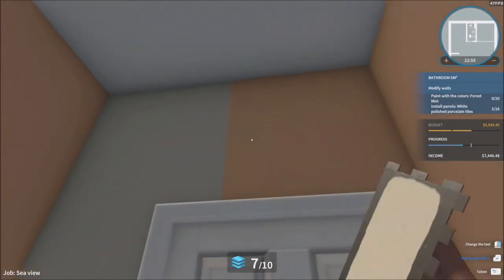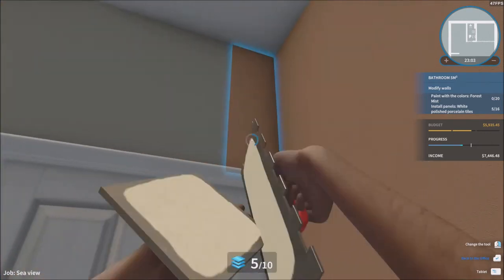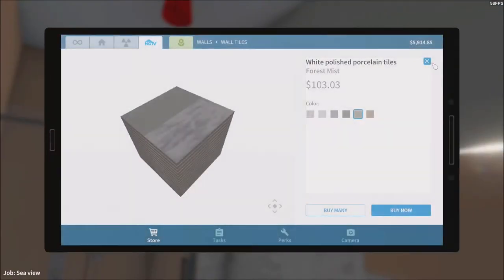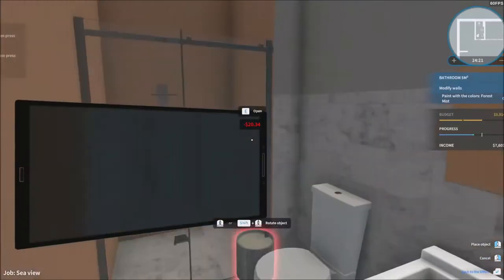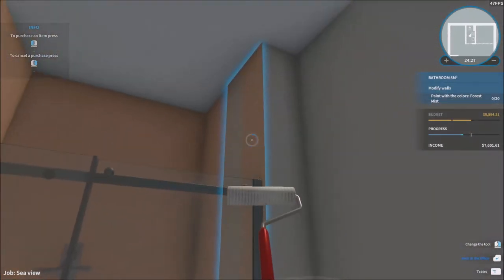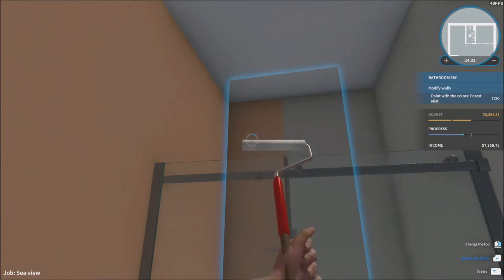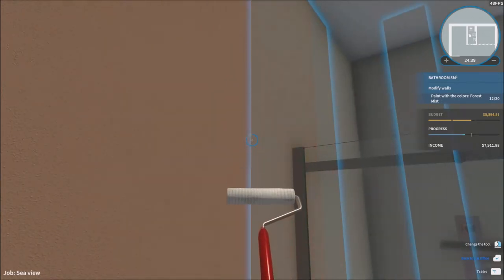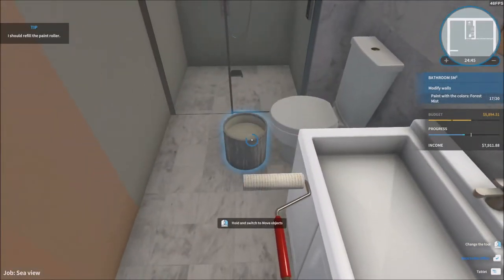I have to get rid of the old tiles every time to replace them — I'll skip through this part since it's a long process. That's done. Now we just need to focus on the paint color, which we already know is forest mist. It costs a lot of money to paint all these rooms. Got rid of that thing quickly, so let's continue on the painting.